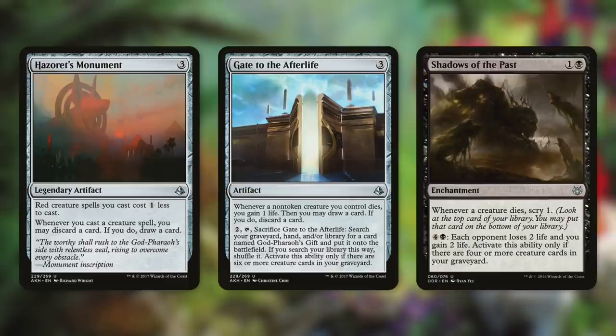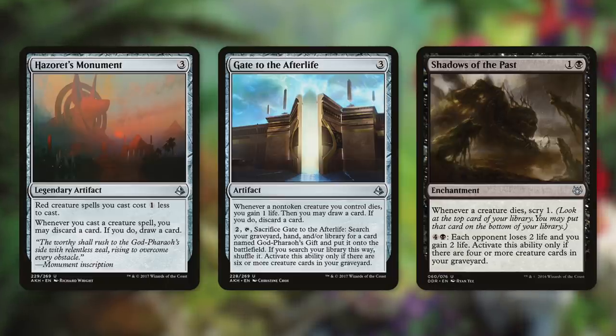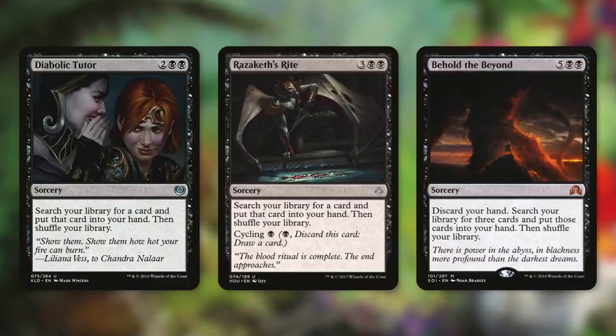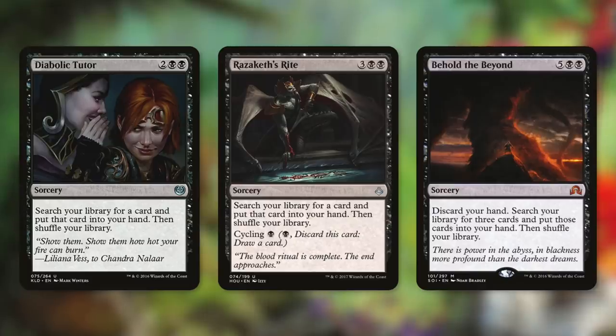Some more cards that can help us dig through our deck are Hazoret's Monument, Gate to the Afterlife, and Shadows of the Past. Hazoret's Monument says whenever you cast a creature spell, you may discard a card — if you do, draw a card. Gate to the Afterlife says whenever a non-token creature you control dies, you gain one life, then you may draw a card — if you do, discard a card. Shadows of the Past says whenever a creature dies, scry one. While each of these technically don't provide card advantage, they do provide incredible card selection. We're also running some tutors — Diabolic Tutor, Razaketh's Rite, and Behold the Beyond. Diabolic Tutor and Razaketh's Rite are straight tutors that go get us one card directly into our hand. Behold the Beyond makes us discard our hand, but then we get three cards from our library right into our hand.